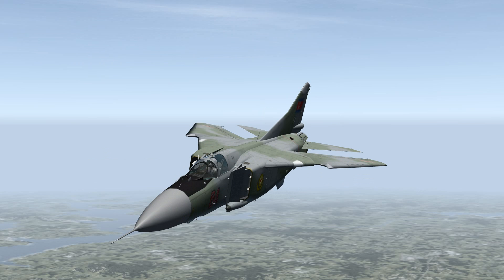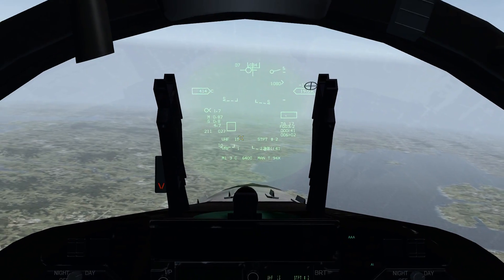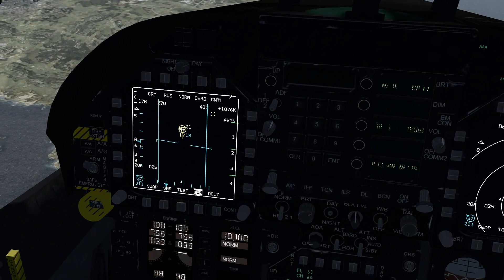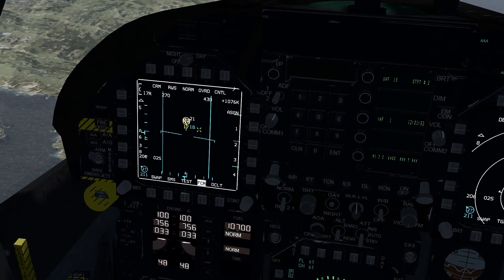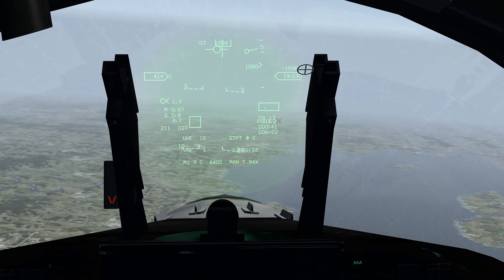So we're going up against this MiG-23 and it shouldn't be too much of a fight. You should be able to get behind them pretty easily and actually pull a gun kill. Typically the symbology you're going to see when you just have a bandit locked up on radar is something like that little box there — that target designation box. Down here, that's our closure speed; we're at 1,076 nautical miles per hour closure rate. And then he's at 17,000 feet in the yellow there. You can see his target altitude is 17,000.